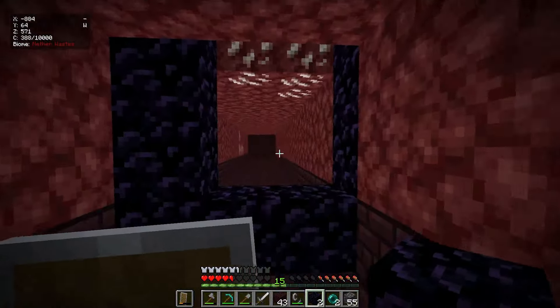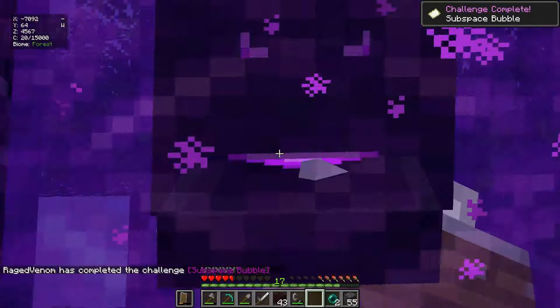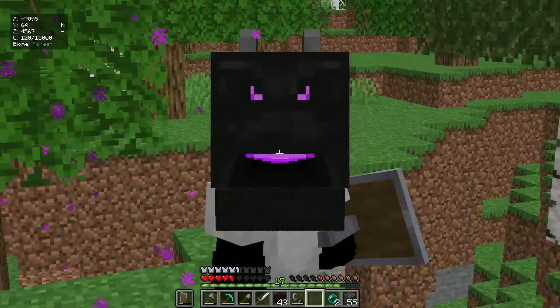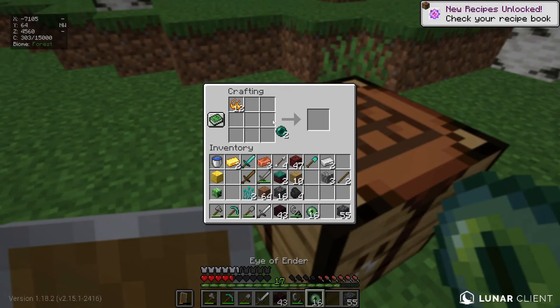The portal is done, let's light it up. Now it's time to get back to the overworld. Here we are, we are back in the overworld. Why did I get the subspace bubble achievement? I don't know. Let me turn all the blaze rods into blaze powders and the blaze powders and enderpearls into eyes of ender. We have 18.